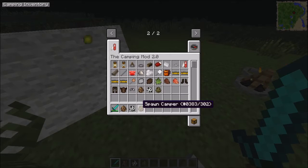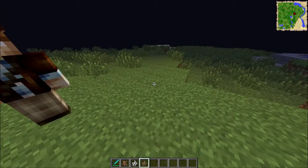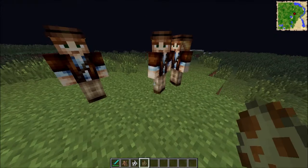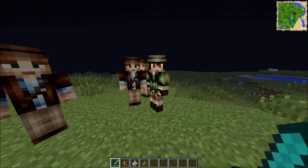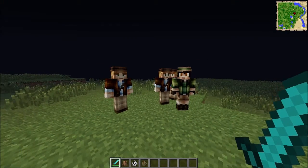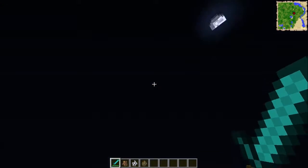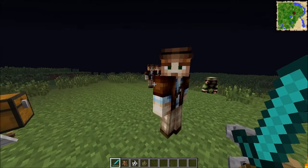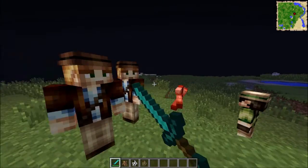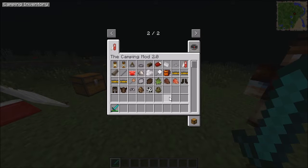Finally we've got the camper. There's a male camper and a female camper. They sound just like villagers and they will just hang around. When you kill them you get nothing. I guess they're just things that spawn around the world — there's not much to them.